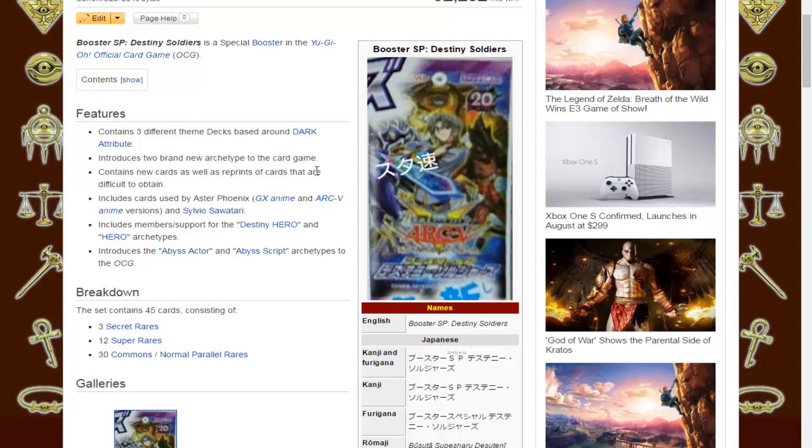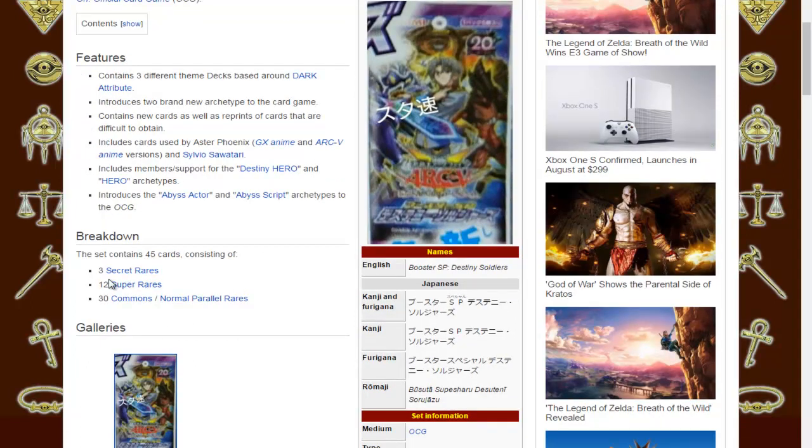There are new cards as well as reprints of cards that are difficult to obtain. Diamond Dude — I don't remember if that was difficult to obtain — but there will probably be a few more reprints. Cards used by Aster Phoenix and Sylvio Sawatari, member support for Destiny Hero and Hero archetypes, inclusive of Abyss Actor and Abyss Script archetypes. Three secrets, superstars, and 30 commons or normal parallel rares, totaling 45 cards.